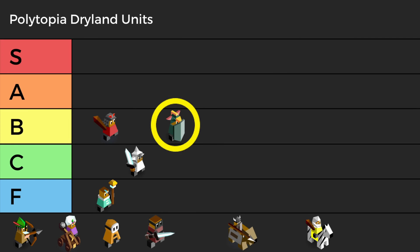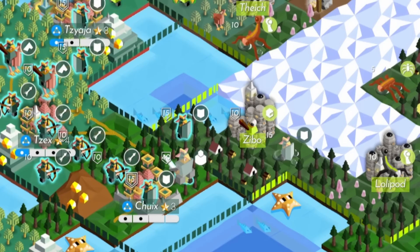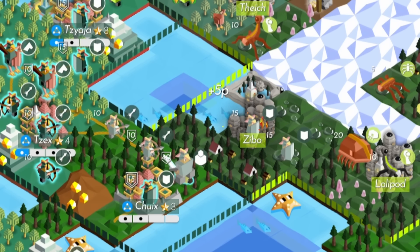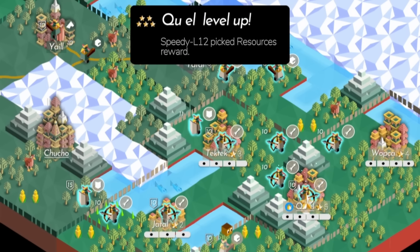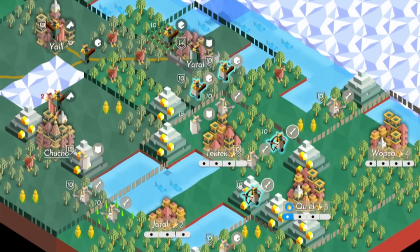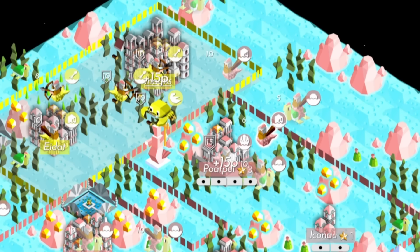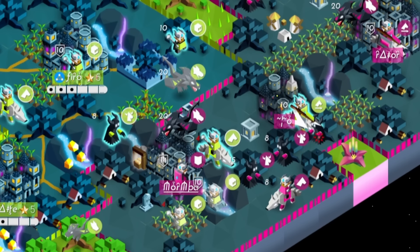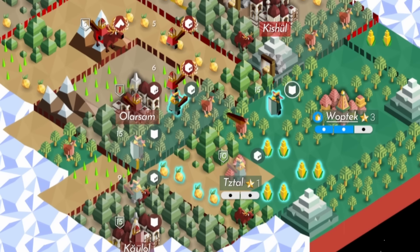Next up we have the Defender, the Warrior's bulkier, well-protected cousin. If you can clear a city for a Defender to land on, you're in an ideal spot. Defenders are great for pushing into an opponent's territory, enabling a zone of control to let units like archers and catapults attack from safety. Defenders also help with walls, some economic strategies, and stalling for time before an inevitable defeat. A solid, if situational, unit.